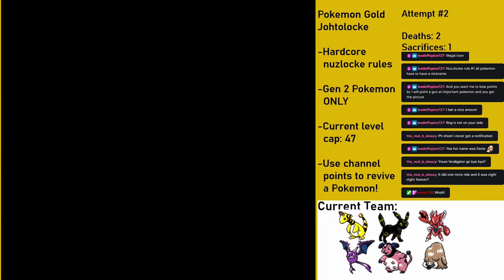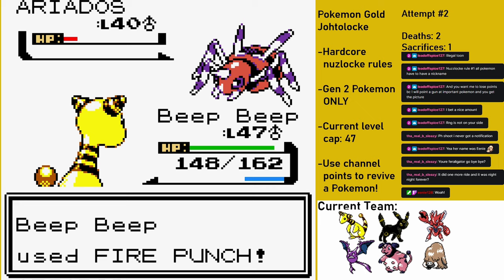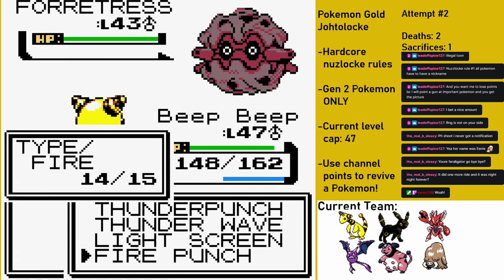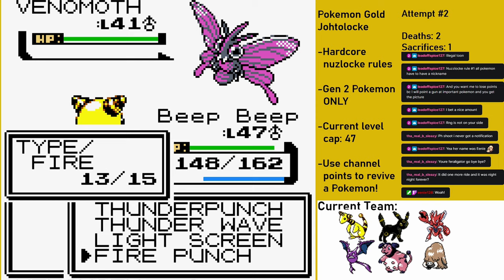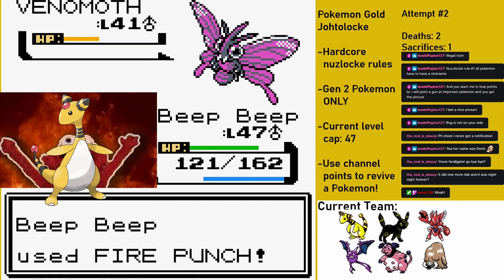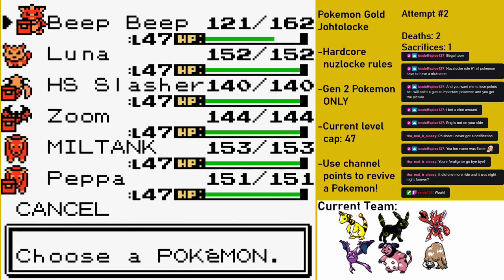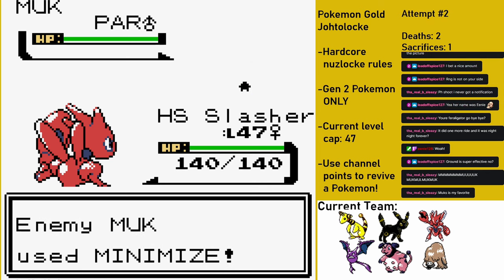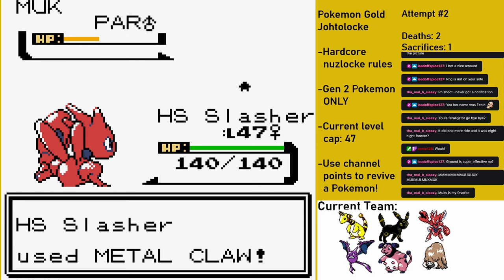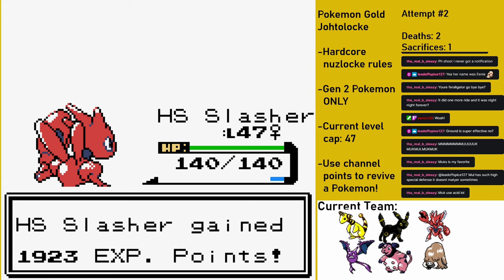Buckle up, because this one's gonna be fast. Koga starts off the battle with his Ariados, an interesting choice for an Elite Four member. I start off with Beep Beep and go for Fire Punch to pick up the immediate KO. Next up is Forretress, who is four times weak to Fire, and therefore meets the same obvious fate. After that is Venomoth, who hits a Psychic but goes down to a single Fire Punch. Beep Beep is on fire, literally. I get off a Thunder Wave on Muk and switch into Hash Slinging Slasher. After two Swords Dances, I'm able to get the KO with a single Metal Claw and a Strength despite Muk's Minimizes. Next up is Crobat, who sets up a useless Double Team and goes down to a single Metal Claw. This fight was pretty easy overall.